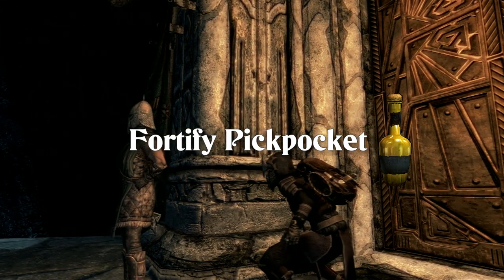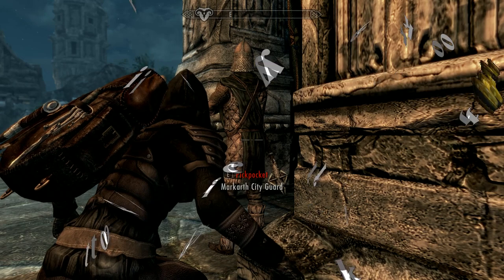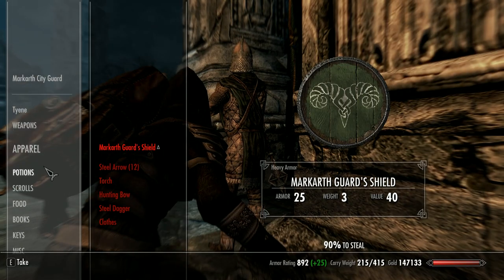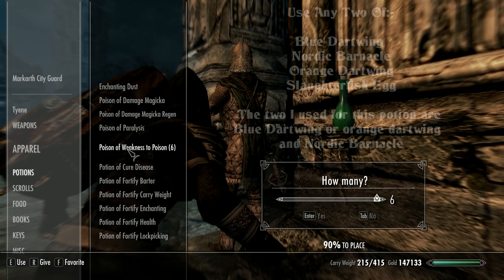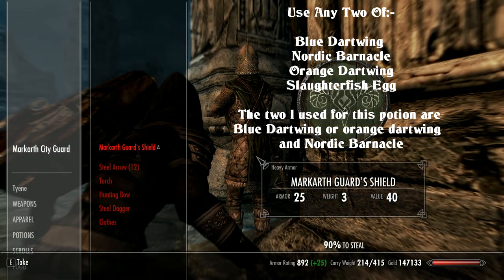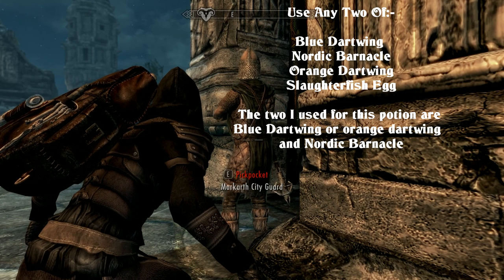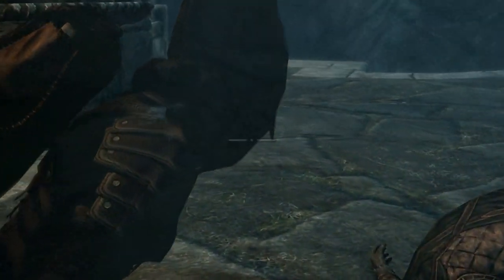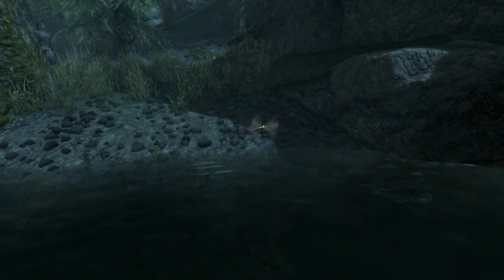We'll start with Fortify Pickpocket. Every self-respecting thief should know how to pick a pocket or two, but the one perk that is essential to this build is Poisoned, which you get at level 40. The ability to kill or paralyze your victim should be in the toolkit of any player describing themselves as an assassin. Use any two of the following ingredients: Blue Dartwing, Nordic Barnacle, Orange Dartwing, or Slaughterfish Egg. The two I use for this potion are Blue Dartwing or Orange Dartwing and the Nordic Barnacle. Blue and Orange Dartwings can be acquired by catching dragonflies — only half of them have blue wings, the other half yield orange, but both share the Fortify Pickpocket effect.